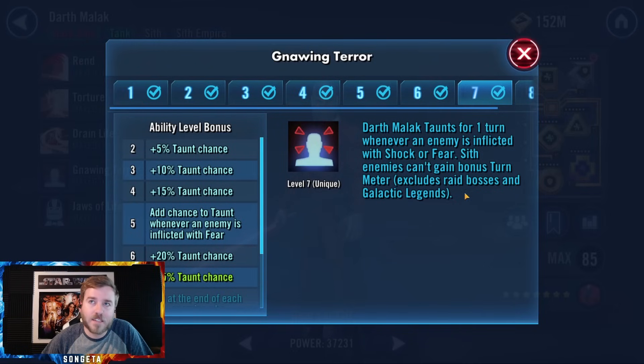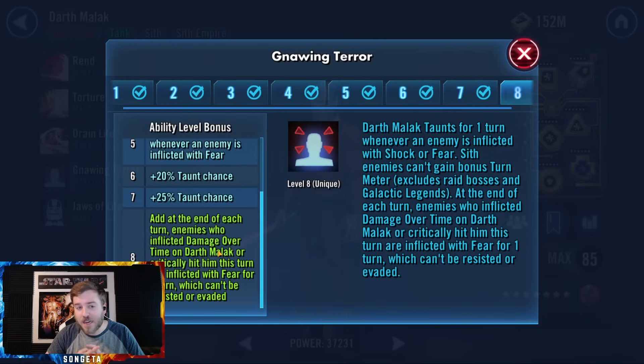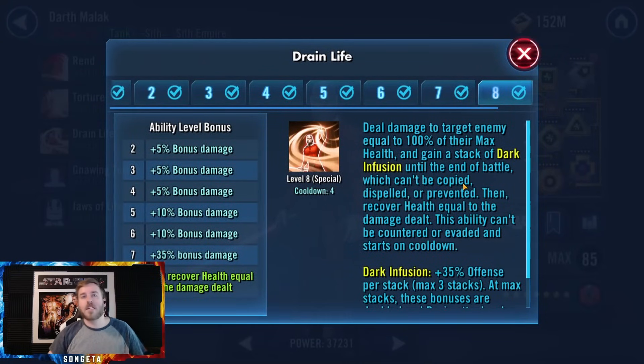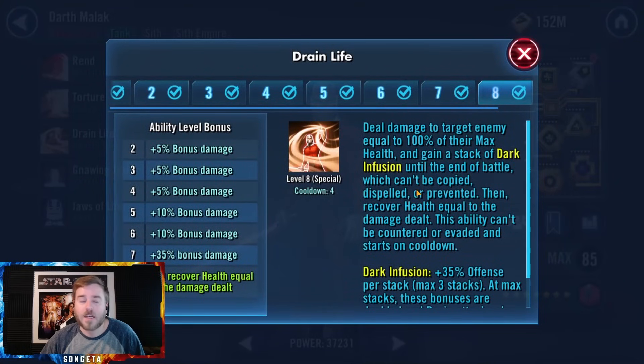His second unique is probably the most valuable thing about him. Without the Zeta he taunts whenever an enemy is inflicted with shock or fear, and Sith enemies can't gain bonus turn meter. They added that to stop the Palpatine counter to Darth Revan leads. The Zeta adds that whenever someone critically hits Malak or inflicts him with a damage over time effect, they're feared for one turn. That's a very important Zeta — it's what makes him so threatening as a tank.